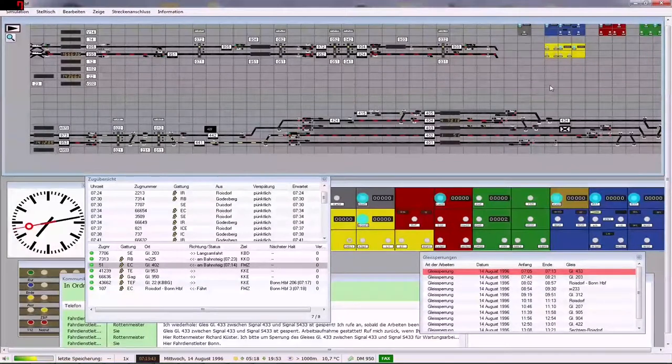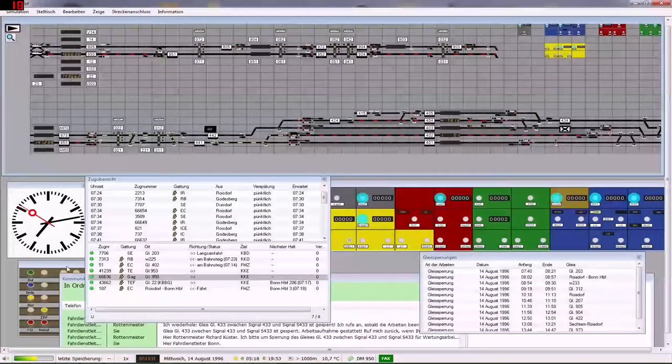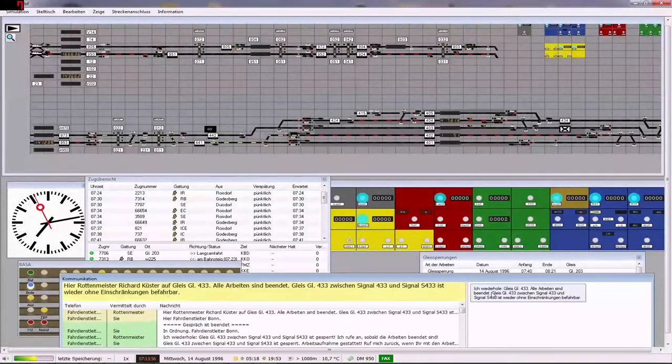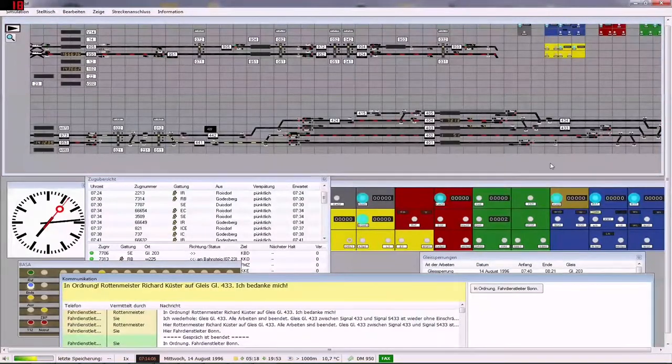Es kommt da wieder an, da kommt noch ein Zug an. Die gehen alle auf Gleis 1 erstmal. Wir machen mal 6.6.3.6. Hier fährt die Sperrung. Die alle Arbeiten sind beendet. Gleis 4.3.3, Signal 4.3, ist wieder auch eine Einschränkung befahrbar. Sehr gut. Können wir rausnehmen jetzt hier. In Ordnung.